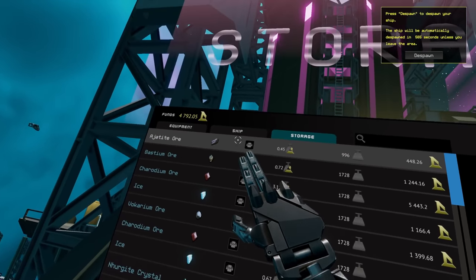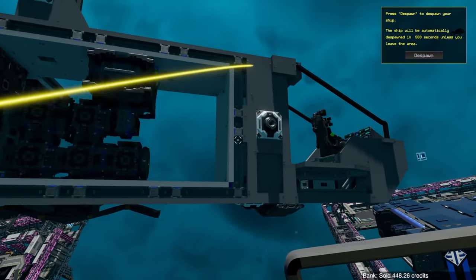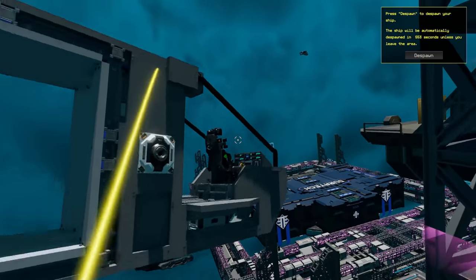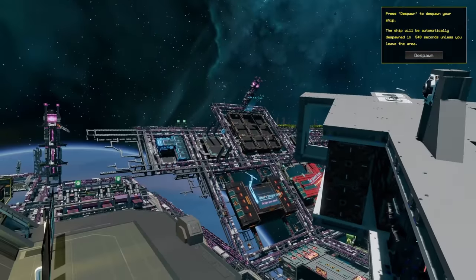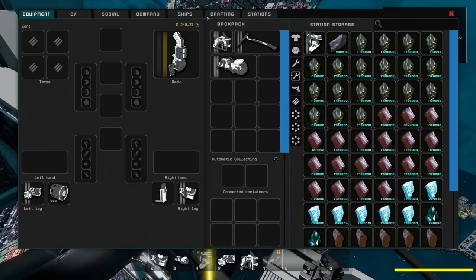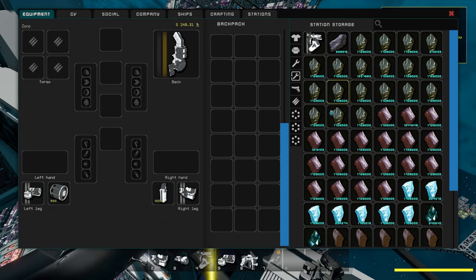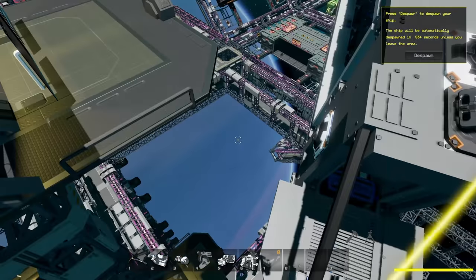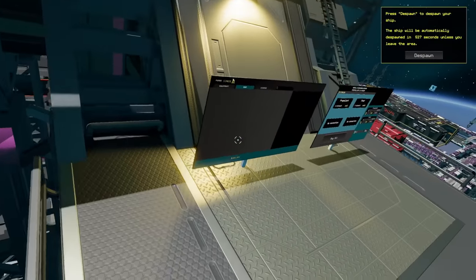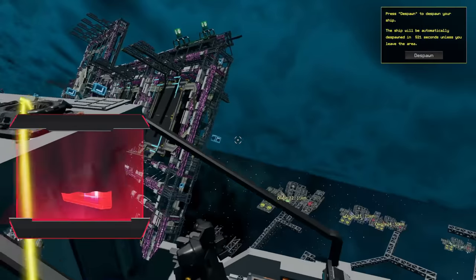Once connected, you can choose to sell from ship or storage. It shows all the ore in your ship and you can choose to sell it right here, or throw it into storage. To move stuff into storage from your ship you don't even need to be connected to anything — just be within the vicinity of the station, connect to your ship, pull up inventory with I, and it shows connected containers and ship inventory. Just drag and drop. But if you want to sell directly, just connect to the tower and sell whatever you've got.